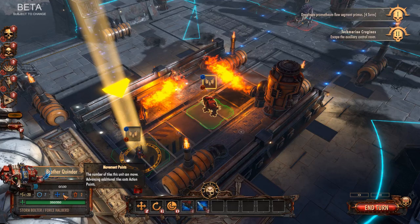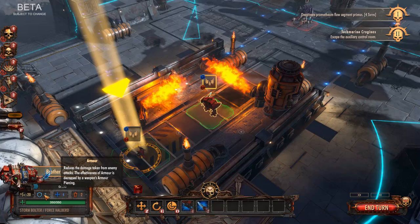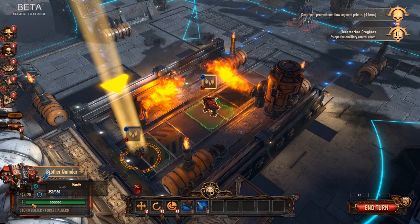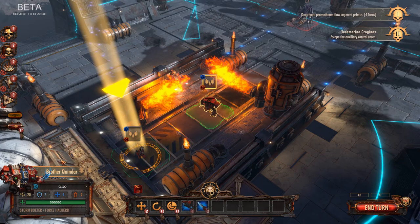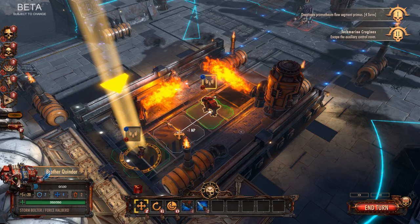You have multiple action points — he's got 4 movement points and 2 action points, armor of 7, evasion of 20, your overall health, and momentum. Momentum is another game mechanic. You can use Overwatch, hide behind cover, engage in melee with a charge bonus, and you have a zone of control so anything around you triggers an automatic reaction.